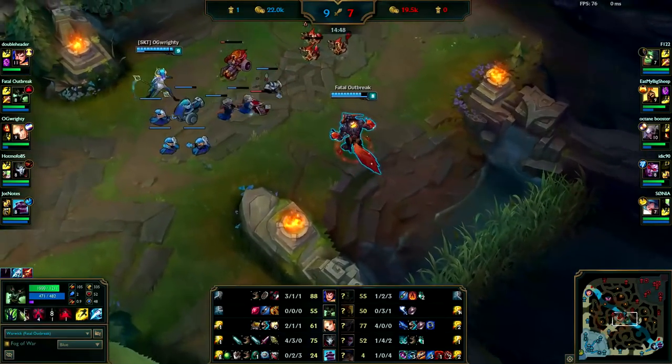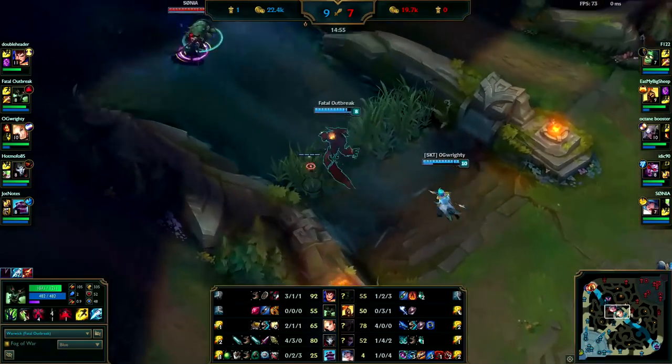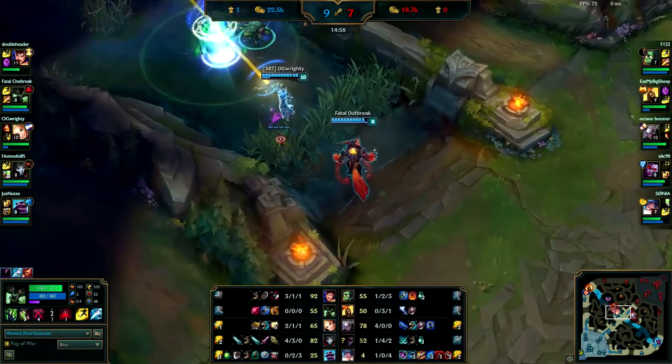Your team is actually fairly tanky. You could get away with going Warrior on Warwick, but since you are lower elo and trying to learn him, you should probably stick with Cinderhulk.